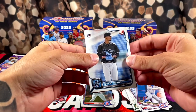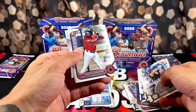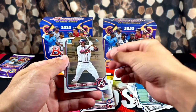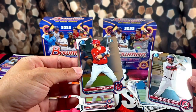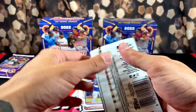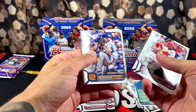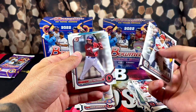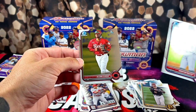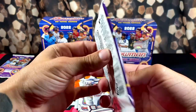I remember last year I opened up one of these Bowman Baseball mega boxes and pulled a Jordan Blaze auto — one of those mojo autos — so hopefully we can have that kind of luck again. We got a nice first, another first, we got a Maki Backstrom, and Edgar Guero on the back — two firsts. Our last regular pack: we got Del Melina, Grome, Seager, a rookie, a first, Bello — he's looked pretty good lately — and Alan Serta. A couple more firsts to end off the regular packs.